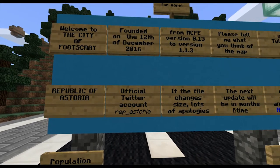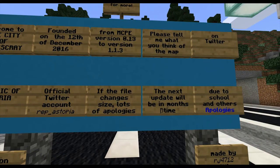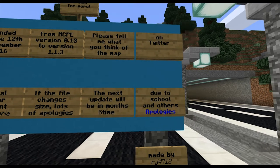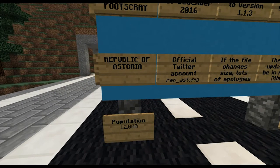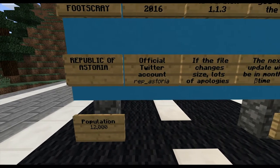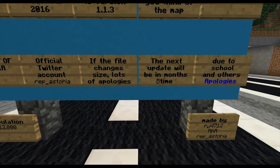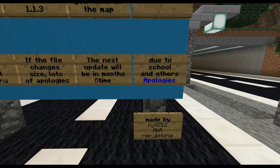It says welcome to the city of Footscray, founded on the 12th of December from MCPE version. There's lots of stuff here. You guys can read all that whenever you try the map. I'm going to point out right here Republic of Astoria — that is the creator, and the official Twitter account is rep underscore Astoria as you can see on the screen. The creator says on this signboard check out the map and let me know what you think on Twitter, so I put a link in the description if you want to let them know how cool the map is.